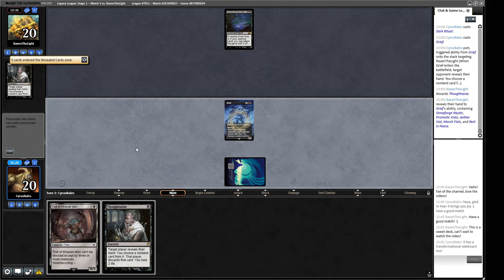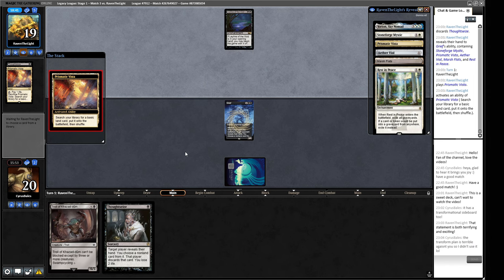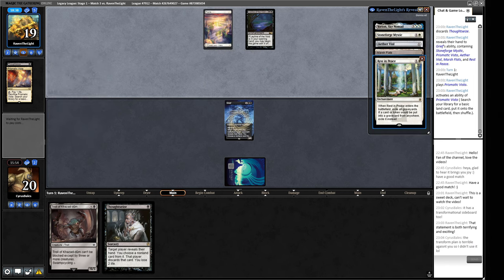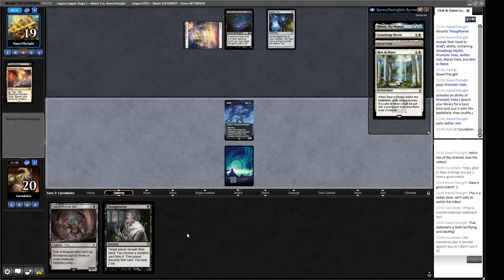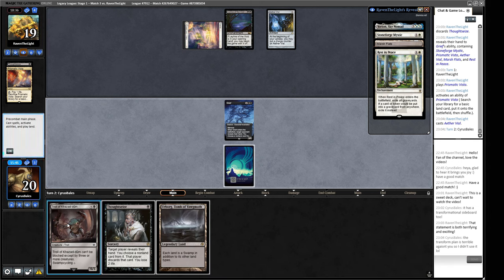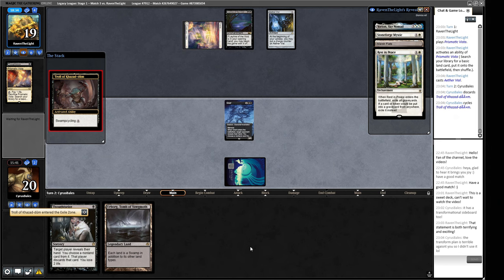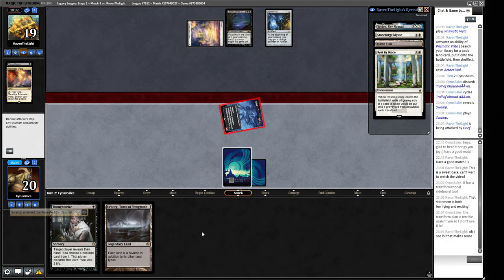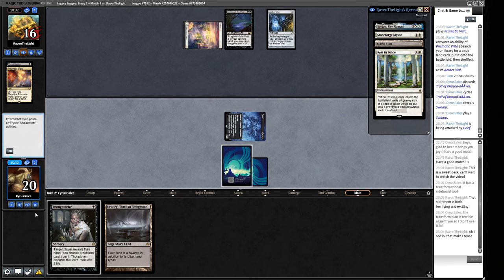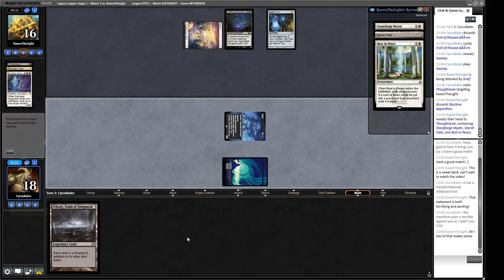We probably have to take the Stoneforge. If we do that, the Aether Vial is going to be a problem at some point. The Rest in Peace could definitely be annoying and we might have to take that. They're cracking a Prismatic Vista - I think we're going to see an Aether Vial. So now we have to make some decisions on this Rest in Peace - are we taking this or the Stoneforge? Cycling the Troll is probably fine. Let's attack for three.